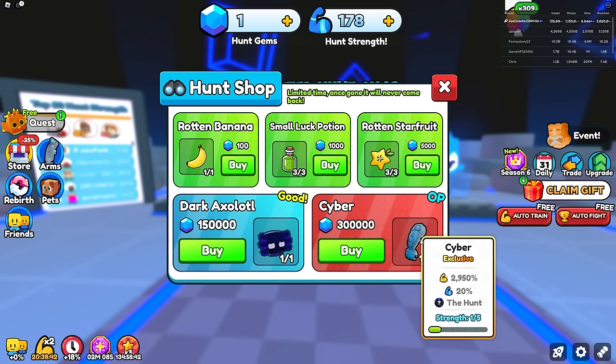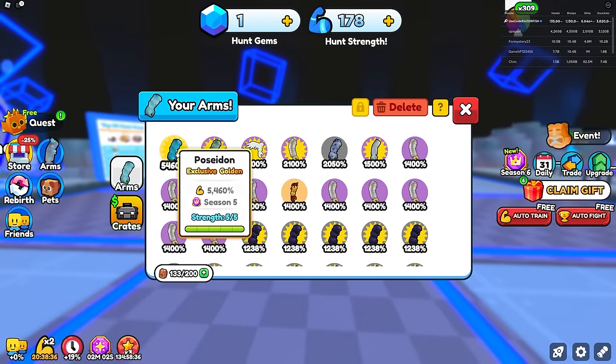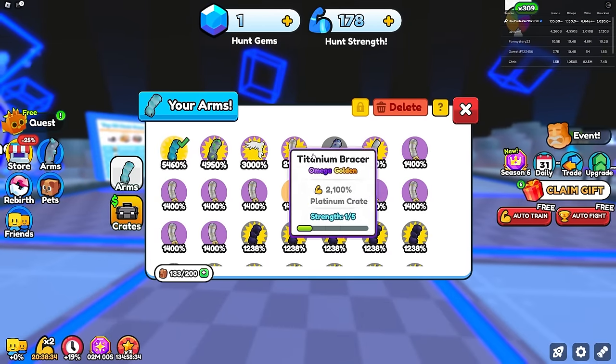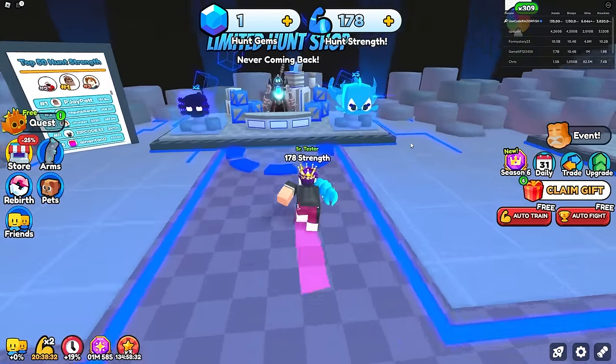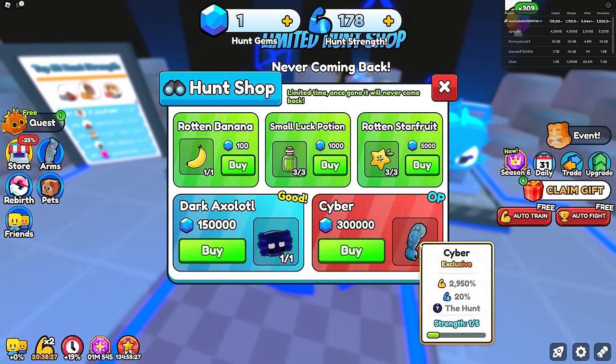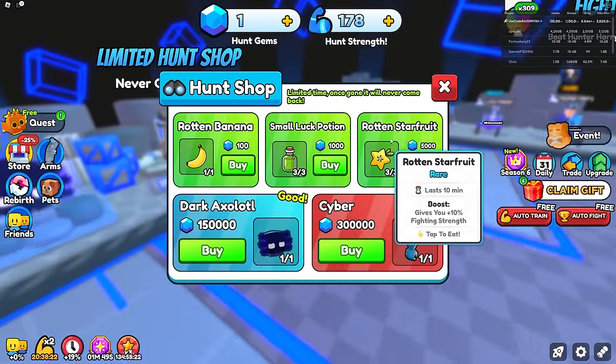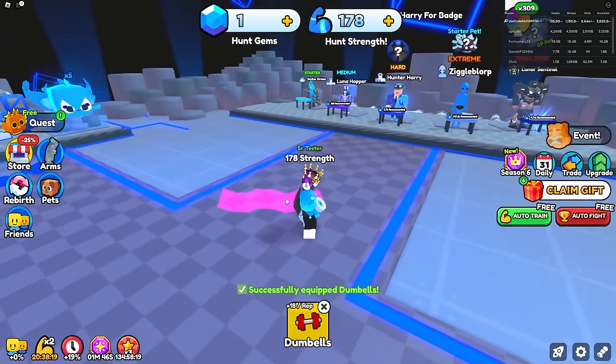There's also a cyber arm at 2950. My best arm currently is 5460, and I want to get that cyber arm to see if it'll be very OP — making it golden should make it extremely strong. It also gives 20% of the strength in this area, which is actually really good too.